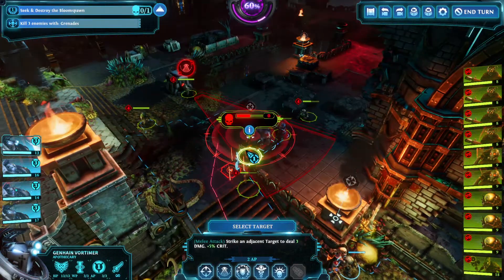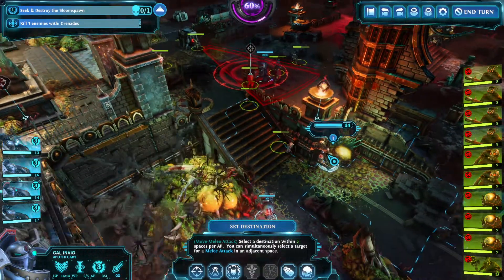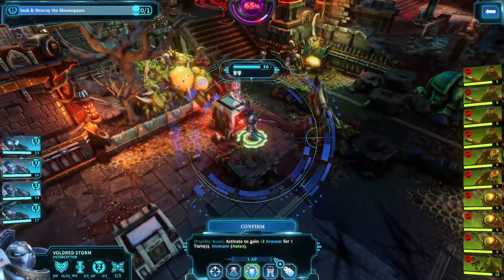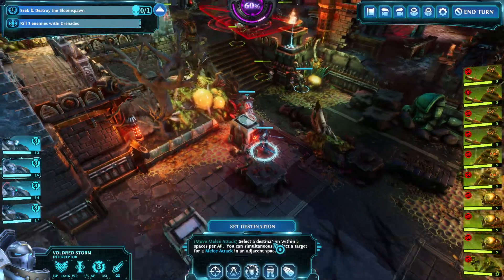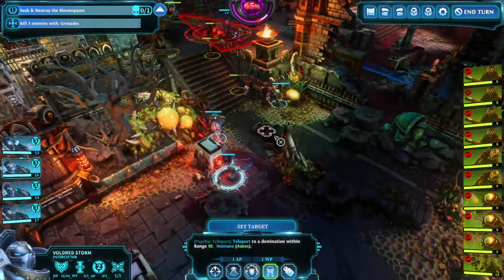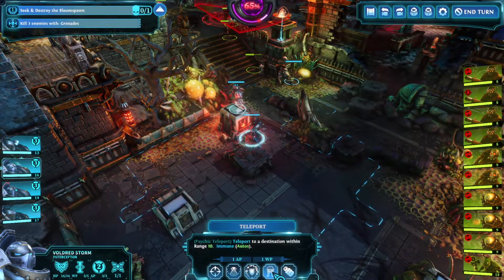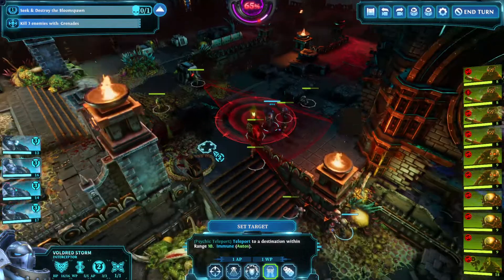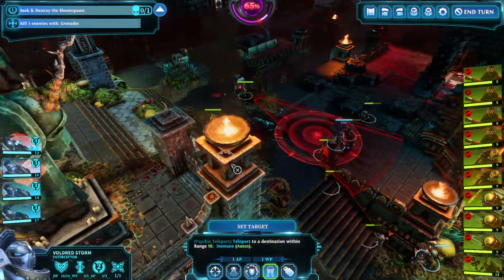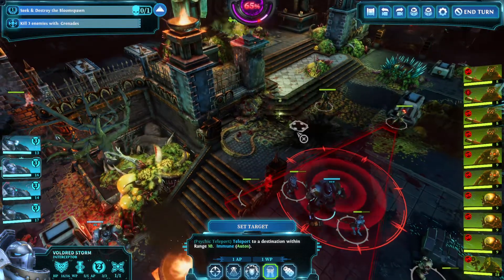I can clear this nonsense with a grenade and it will be over with. The teleport thing — I can teleport over there but not over here. This is so frustrating. How can you even plan a strategy with mechanics like this? So I can go all the way over there.